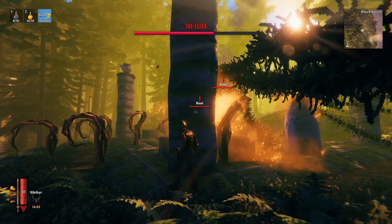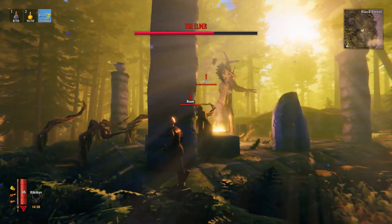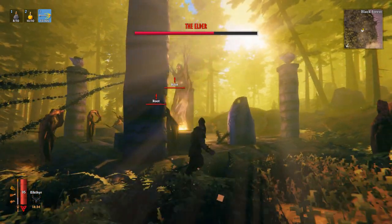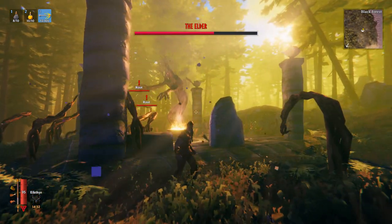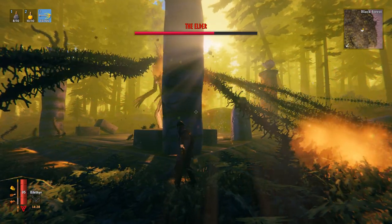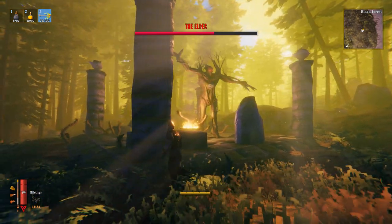The great thing about this as well is that if you start to get overwhelmed by mobs whilst you're trying to kill him, you can use the fact that you've got cover from the Elder to buy a little time and take out a few of the mobs that are causing additional problems. Stay in cover, peek, shoot, peek, shoot. This one tip is probably the most important when it comes to beating the Elder safely.